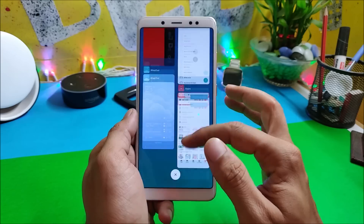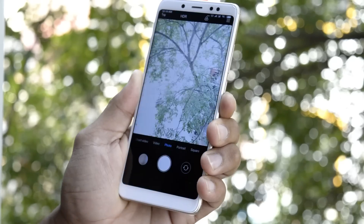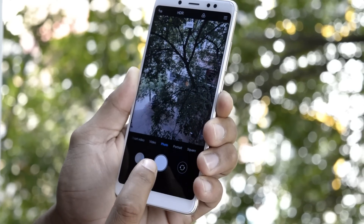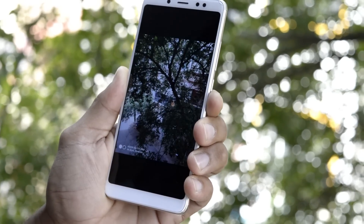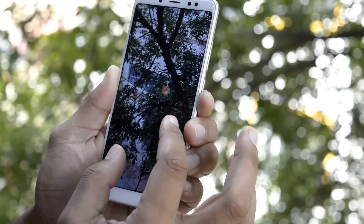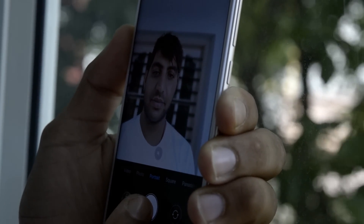They've done amazing changes on MIUI 10 — it is ultra fast on this global beta release with no lags. I'll also show you the benchmark results. Moving on to the camera application, the launch time is amazingly fast. Talking about portrait mode, both front and back cameras are working fine and give you an amazing blur or bokeh effect.